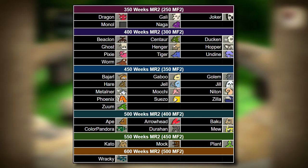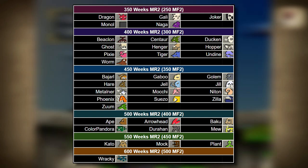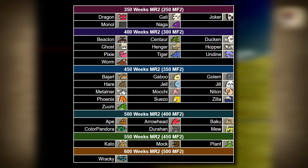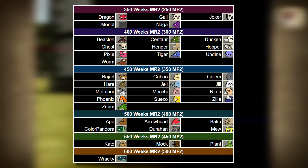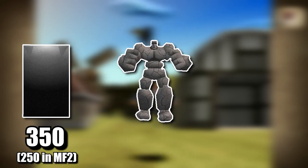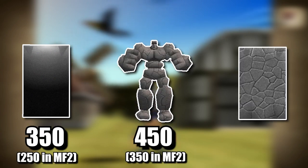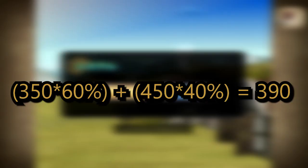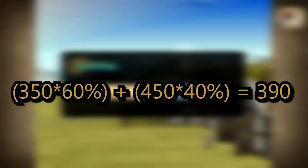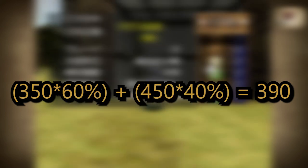Each monster has their own lifespan, ranging from 350 to 600 total weeks in Monster Rancher 2, and 100 less across the board in the Japanese version. This chart shows the total possible lifespan of each monster main breed. Crossbred monsters mix their two breed lifespans at a 60%-40% ratio, so if we take Monal, who has a lifespan of 350, and combine it with a Golem, who has a lifespan of 450, we get an Obelisk, who has a lifespan of 390.